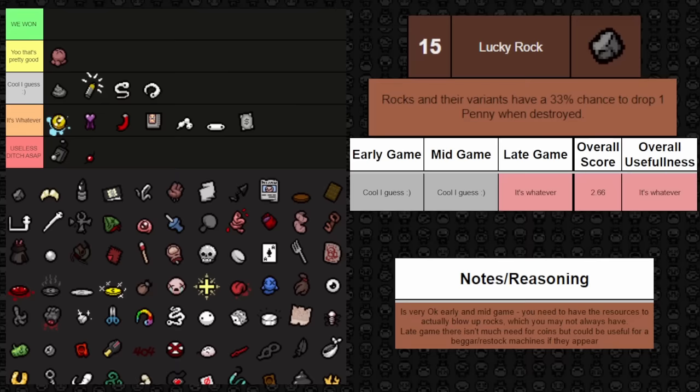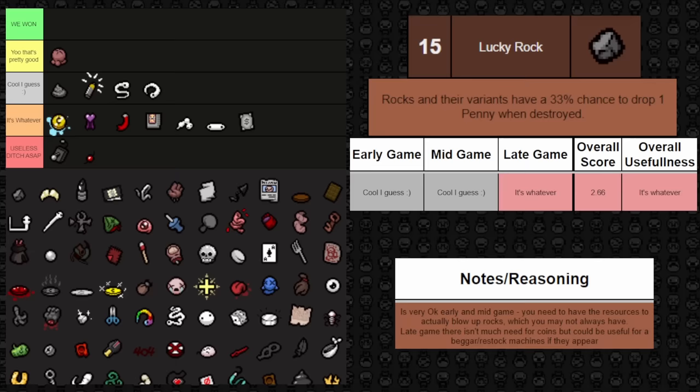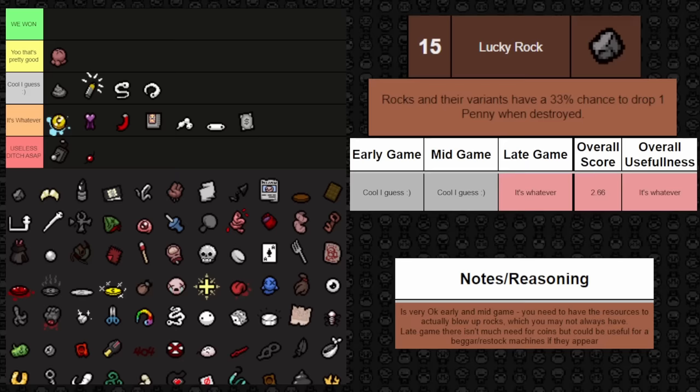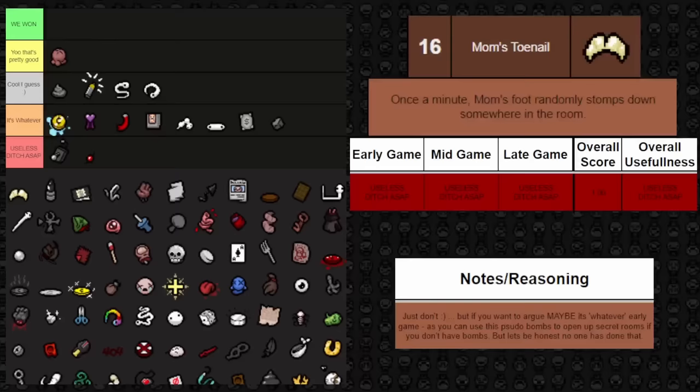Next one is Lucky Rocks — rocks and their variants have a 33% chance to drop one penny when destroyed. It's okay early and mid game, though you need bombs to blow up the rocks and there's only a chance to get the coins. Later in the game it's less useful because you don't need coins as much when there are no more shops. It could still be useful for beggars or machines, but overall it's just kind of whatever.